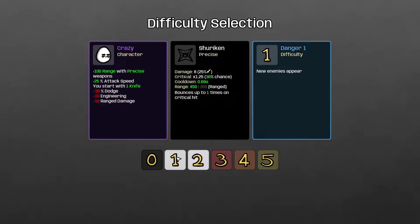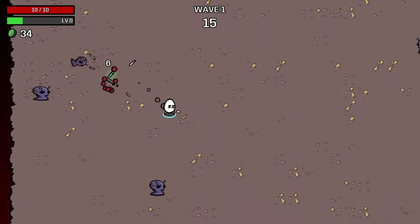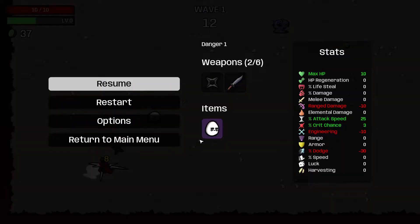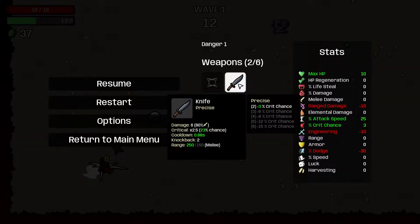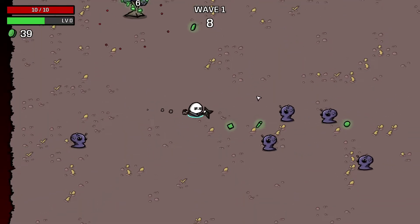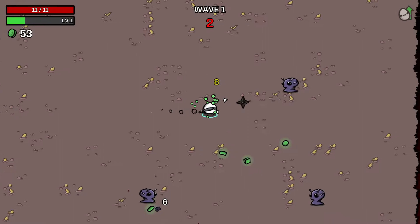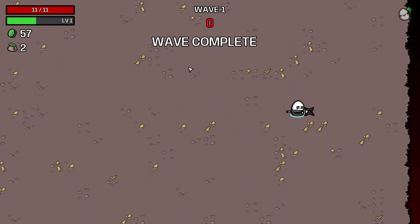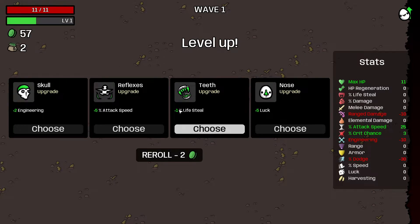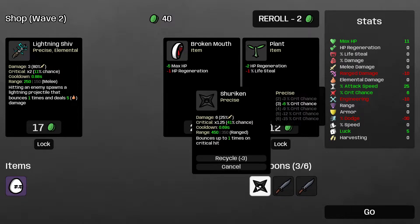As always, I'm going to tackle it in danger 1. I got a shuriken and a knife, and the range is really quite fantastic. The precise weapons basically just increase your crit chance by 3 for each additional weapon you have, up to a maximum of plus 15 crit chance. The shuriken also has a special bounce mechanic if it crits — it bounces up to 1x on critical hit, and the number of bounces goes up as you upgrade the shuriken.